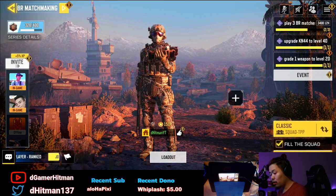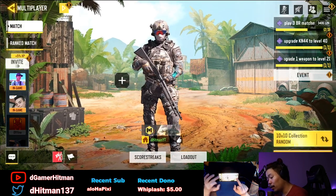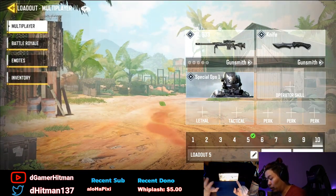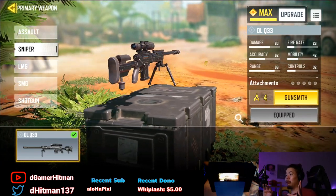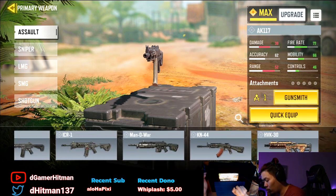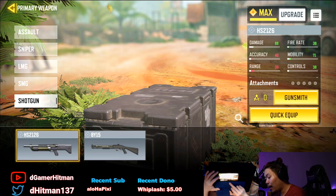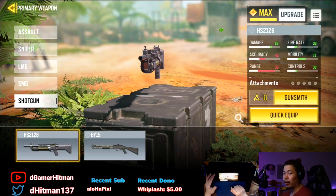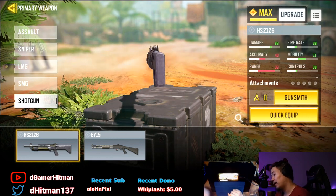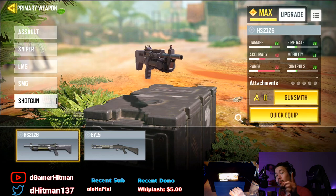Let me talk about what is available currently in BR — obviously gunsmithing. There are a lot less guns right now: only about six ARs, one sniper, one LMG, three SMGs, and only two shotguns. They actually nerfed the HS2126, which made sense — it was already too OP. The BY15 seems pretty good and solid though, so we'll show that in another video.